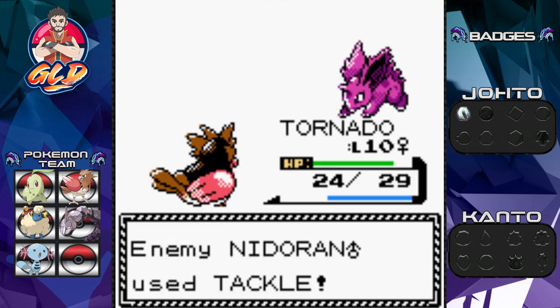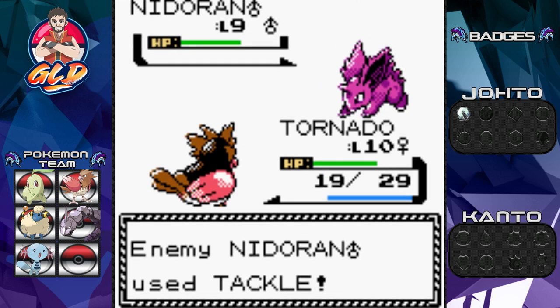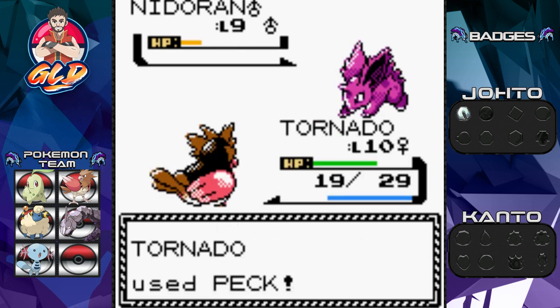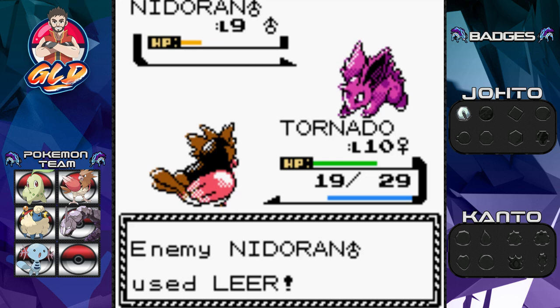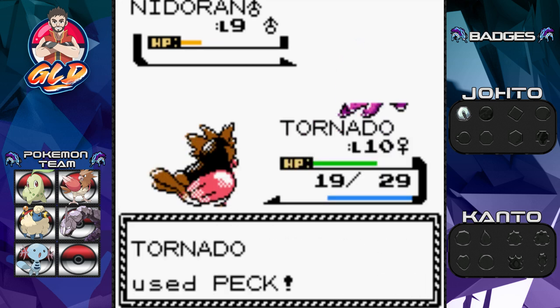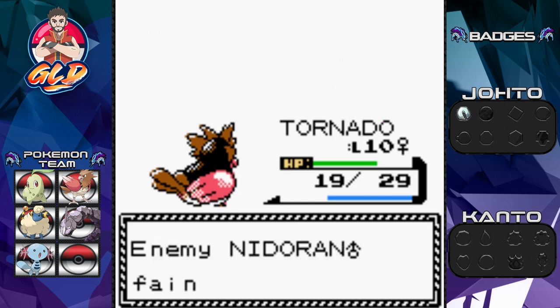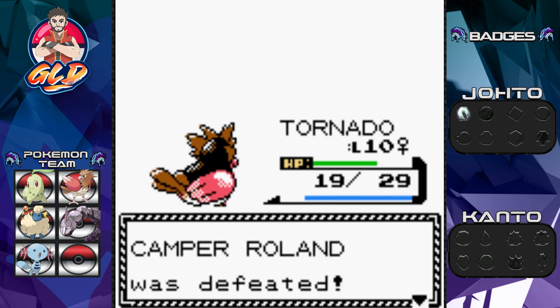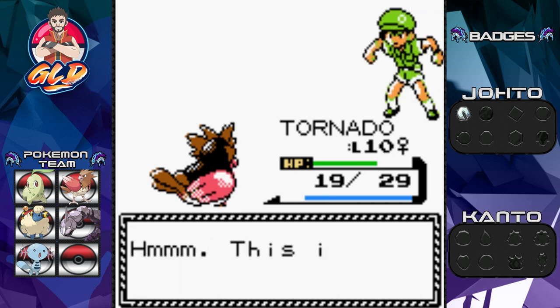Totodile comes in and uses Peck repeatedly. A Leer attack from Nidoran doesn't help it much. After a few Peck attacks, the male Nidoran goes down. We earn some experience points and Roland has been defeated — though it's a bit disappointing.